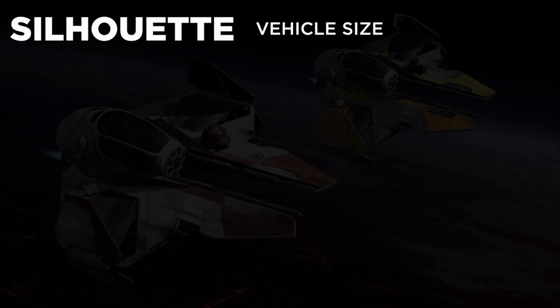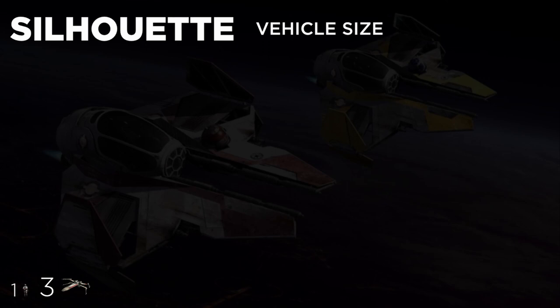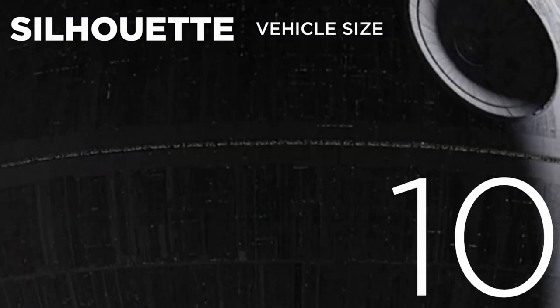Silhouette indicates a vehicle's size and can range from zero to ten. One is still the size of a human or astromech, an X-wing would be three, a Vindicator Star Destroyer would be a seven, and ten would be reserved for the very largest of space stations or ships, such as the Death Star.